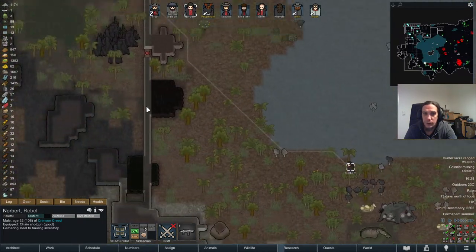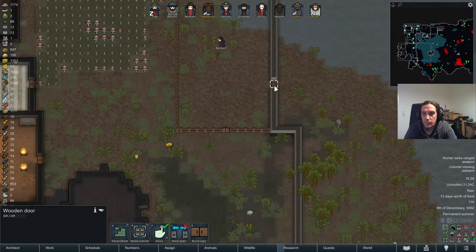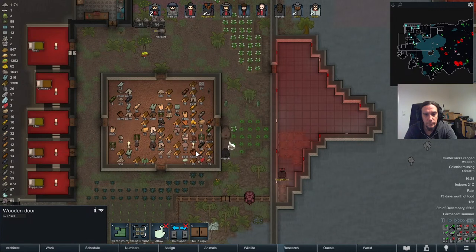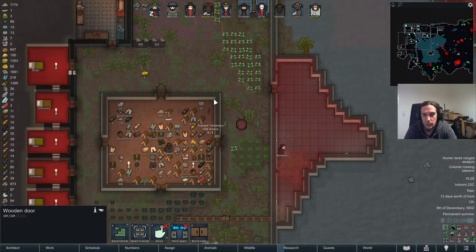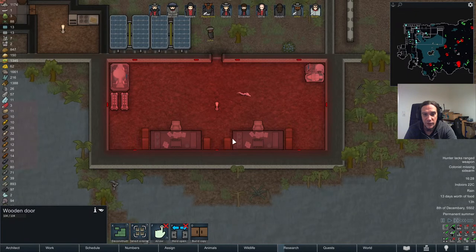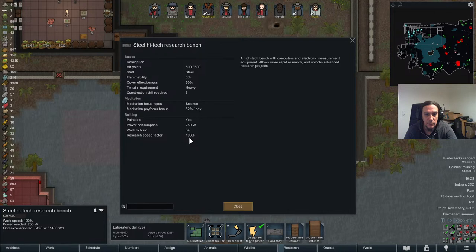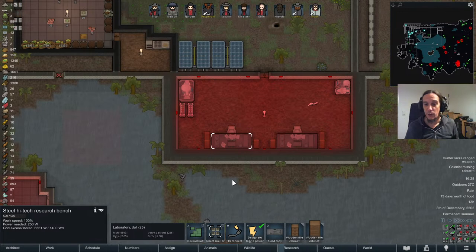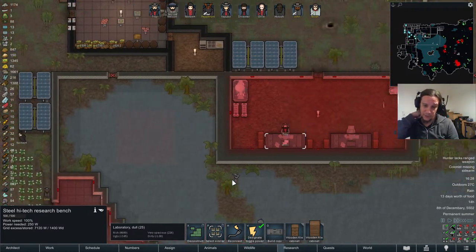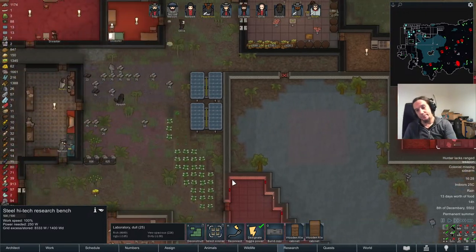Our scientists now have a proper chair to chill in. Both file cabinets link to that research bench, even though they are technically both the same item — that's a bit cheaty of me, but whatever. Randy as a storyteller is one of the weirdest things ever. Sometimes you have super safe times, sometimes you have haywire drop pods.